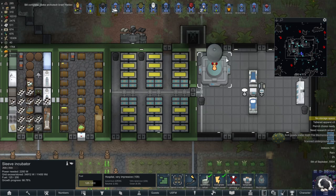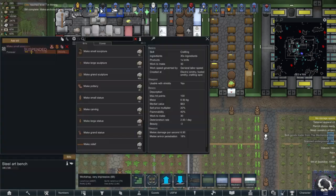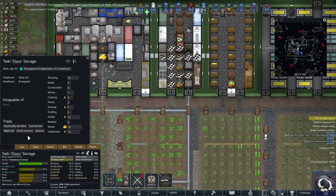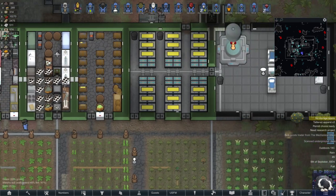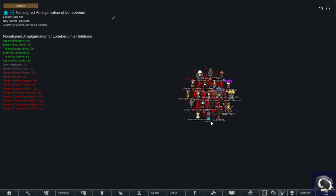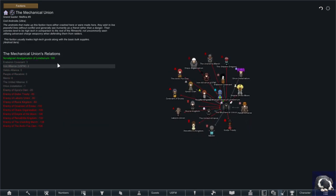Making a sleeve — I haven't ever tried this, I don't have a lot of experience with it. Zippy has a cortical stack, and they don't have any feelings about being re-sleeved. We're going to re-sleeve this 40-year-old man into a brand new female infiltrator body — see how that goes. What are my relations with Mechanical Union? A hundred — okay.